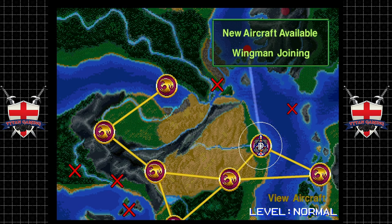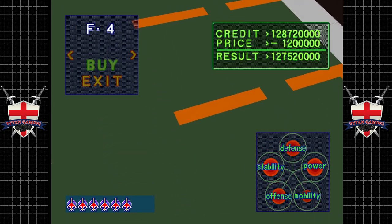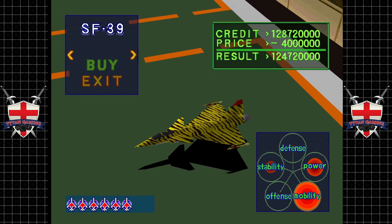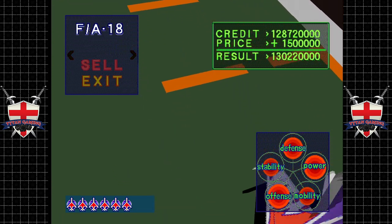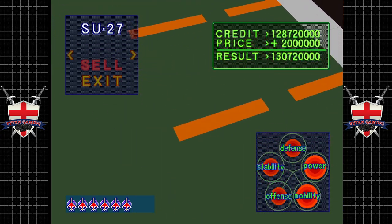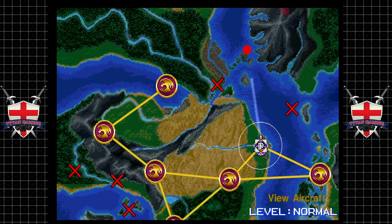New aircraft available - let's have a little peep. Should be getting the Raptor soon. That is not a great plane at all. We do have another A-10 available. Maybe we should have taken the A-10 with us. Anyway guys, with that we're going to call that a video - thank you very much for watching, and as always, till next time.